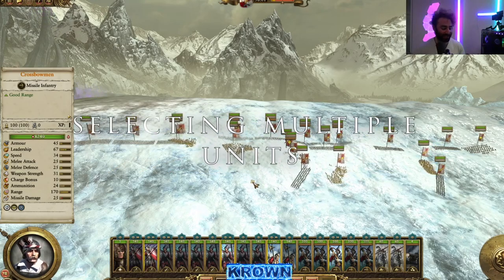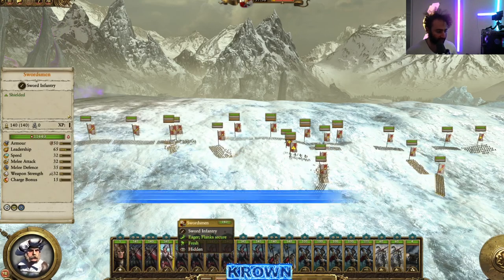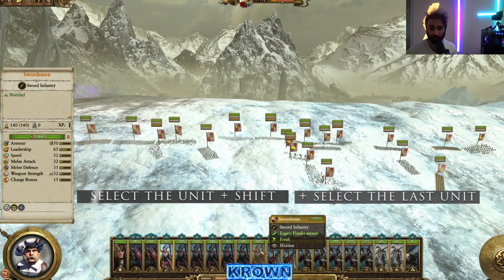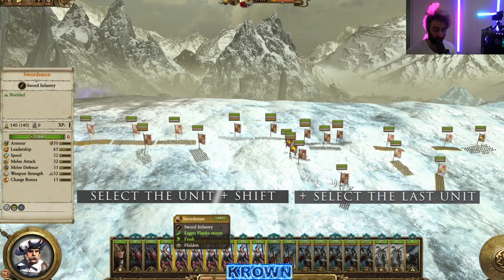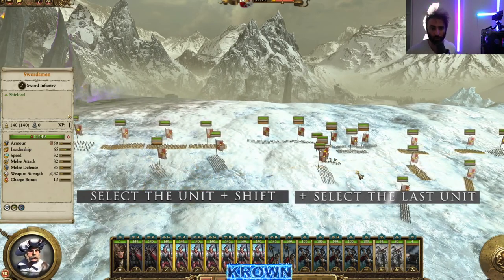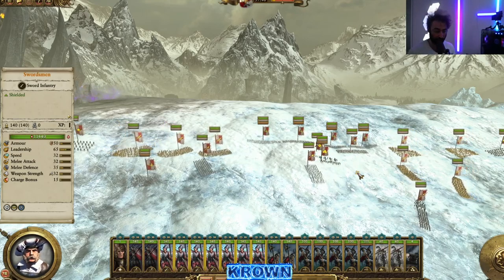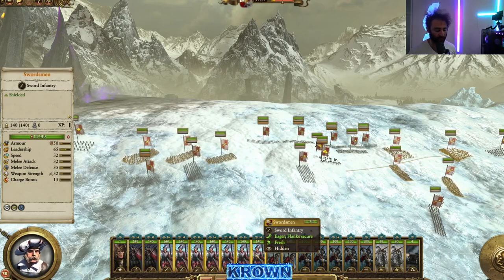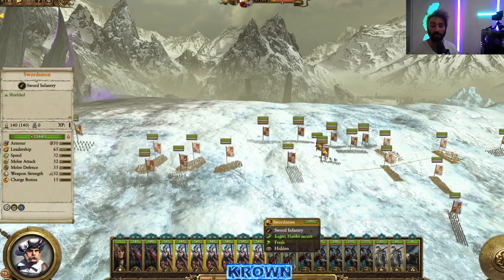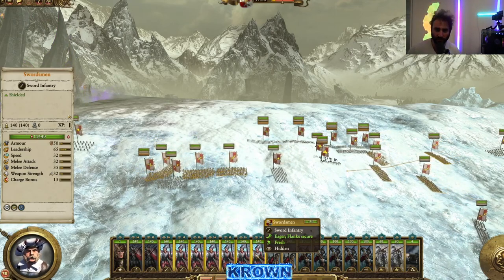If you want to select a bunch of units that are adjacent on the unit cards, select the first unit, hold down shift, then select the last unit in that selection. For example, you can select all the swordsmen at once and go issue them a command. However, this only works if they are right next to each other on the unit cards, so it's most useful on the deployment screen rather than during battle.